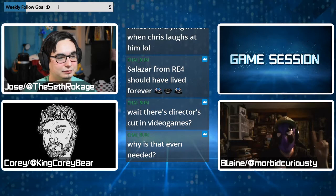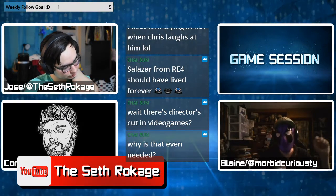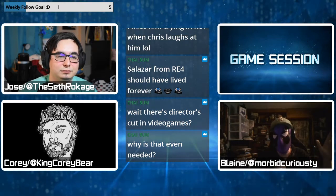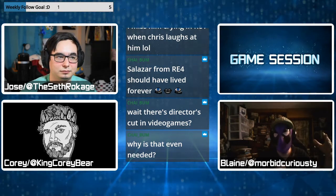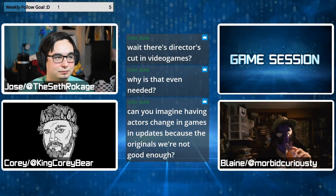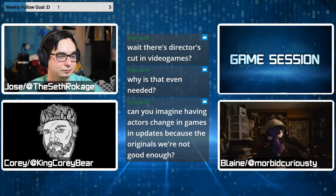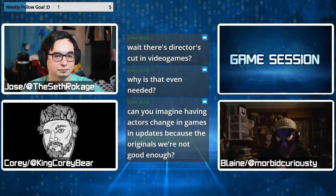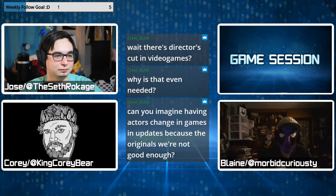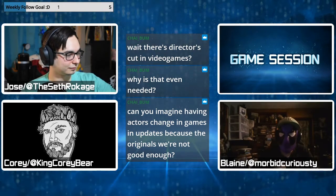Fatal Frame 2, I think, was the last instance I can think of of a game that got a director's cut. The Xbox release — I keep wanting to say Fear Effect because I'm too obsessed with that game — was Fatal Frame 2: Crimson Butterfly Director's Cut. I used to own it, actually sold it to a friend. Back then it was different. The way video games are made now is definitely different than how they were made then. I feel like maybe the director of a video game had more of a say — like, okay, how about I go back into the editing room and do a cut of my own.